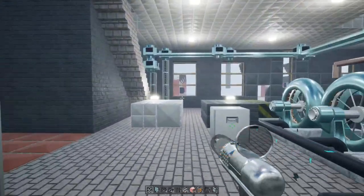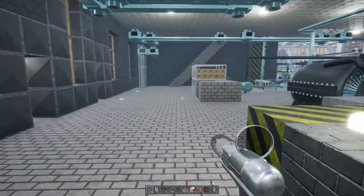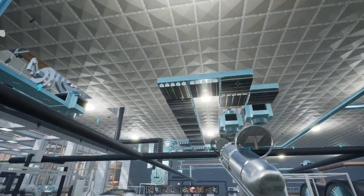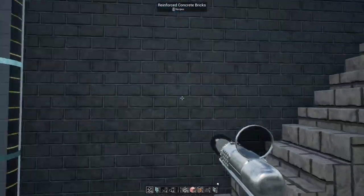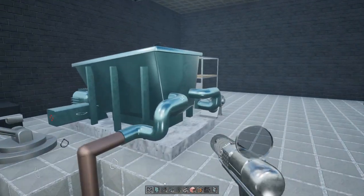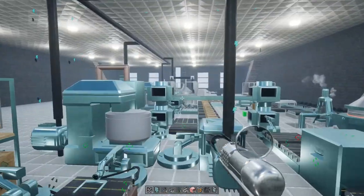Hey everybody, it's BC here and welcome to another episode of Evo Space. As you can see it's kind of quiet here because there's nothing actually being processed right now — no iron in the system, no coal in the system, no aluminum left upstairs either. All we're really getting out of that is what we're getting from the basalt. We're completely out of work.